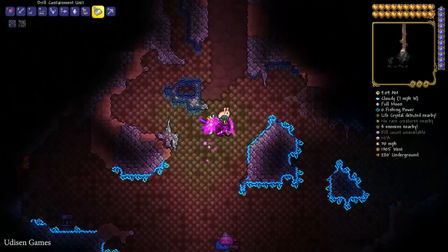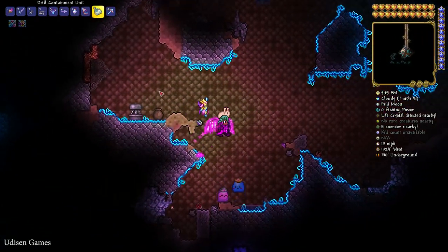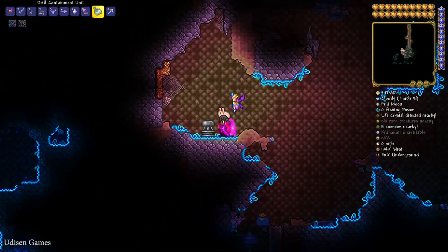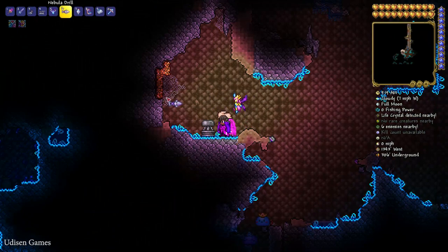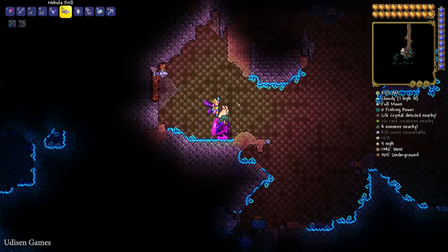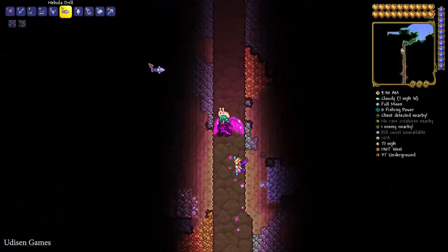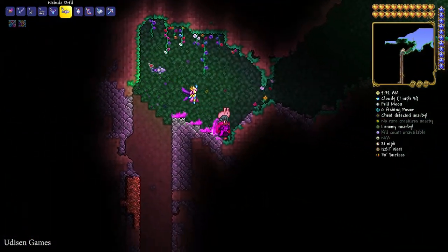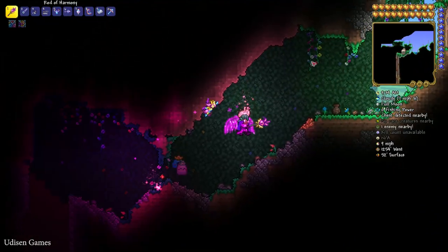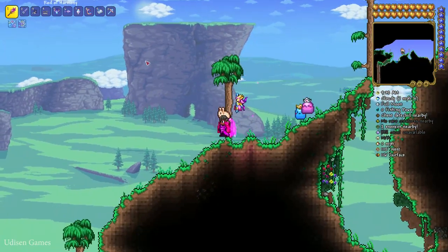With glowing moss. And here is the Jellyfish statue. We can chain brick with hammer, pickaxe, drill, and so on. You can activate this statue with the wire system and receive totally free Jellyfish. But remember, all these Jellyfish have very poor loot if we compare them with original mobs.